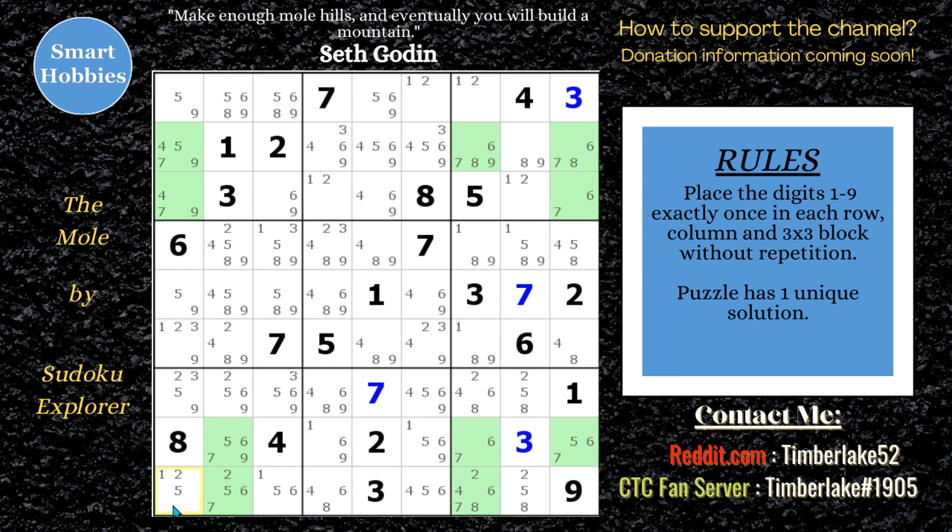I do try to catch those with my normal view and not rely on the candidate filter. Got a 6, 7 pair there. Let's go to the 8s — got a pointing pair on the 8s, so we can get rid of those 8s. And nothing else with the 8s. Let's go to the 9s — got a pointing pair of 9s right there, so we can get rid of all these 9s.